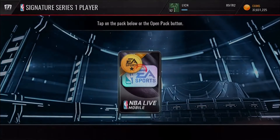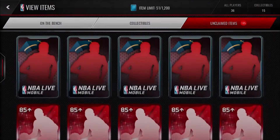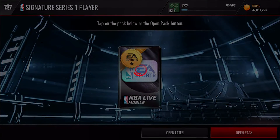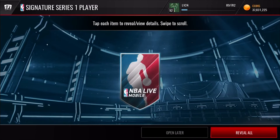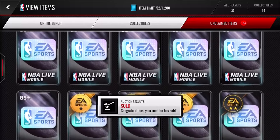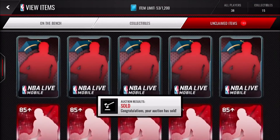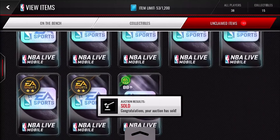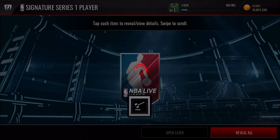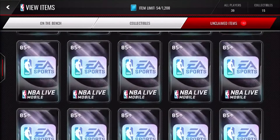All these packs we're just trying to open for Kevin Durant. He's a Series 3 Signature, so we're not gonna pull him from the Series 1 packs. If I pull a Kevin Durant, I'm in a hotel so I can't really yell, but I will yell as much as I possibly can. We get a Chris Paul right there — not too good obviously. Three more of the Series 1, let's just get through this.